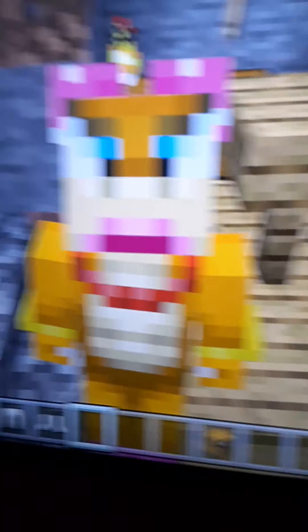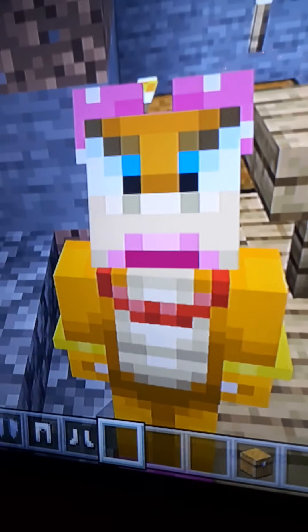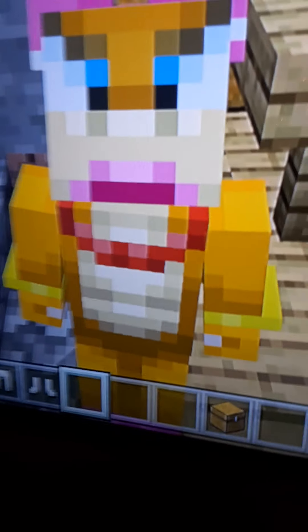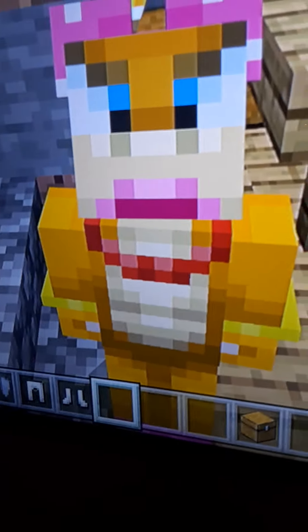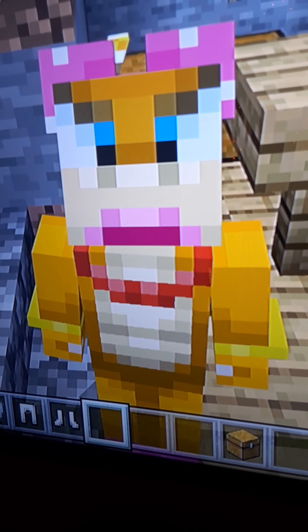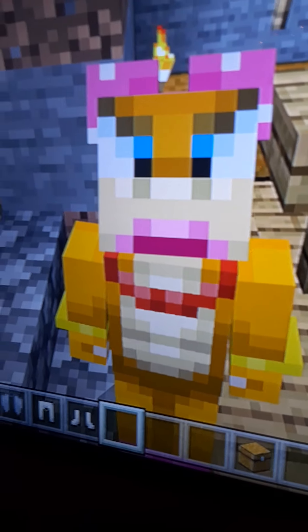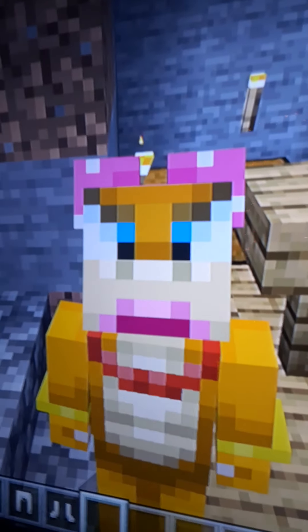Next up we have Wendy! You can see she has the pink bow, the pink lips, the red necklace, the yellow bracelets — instead of the black armbands she has yellow bracelets. And then she has the blue eyes.